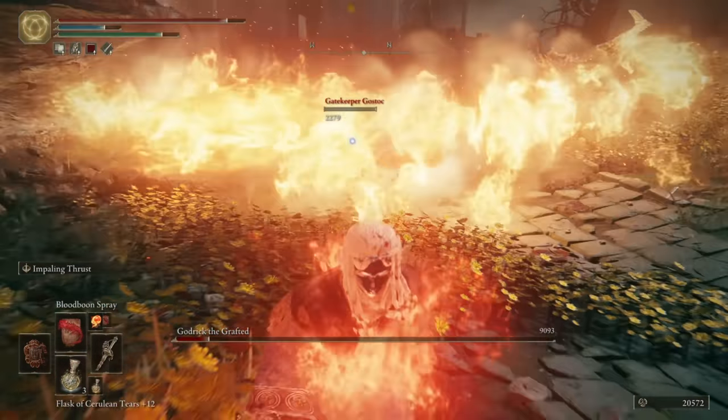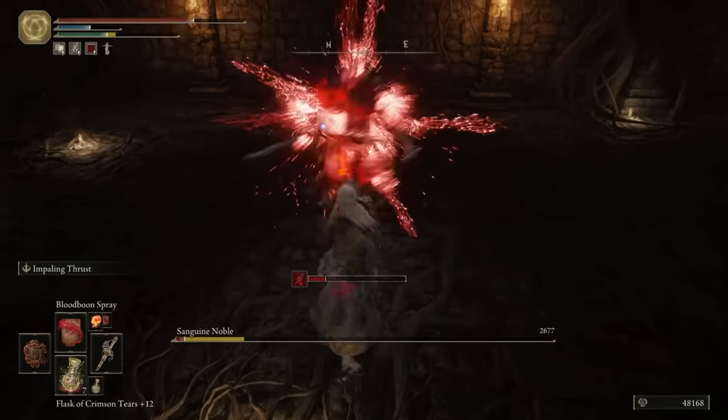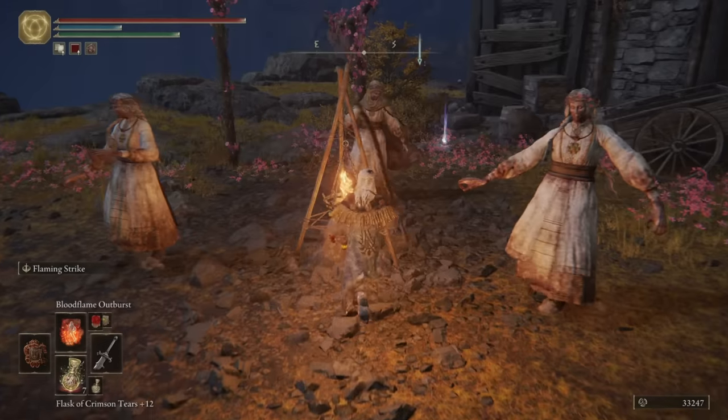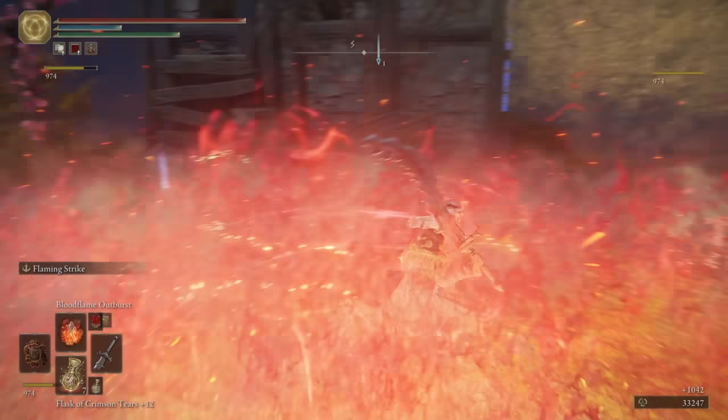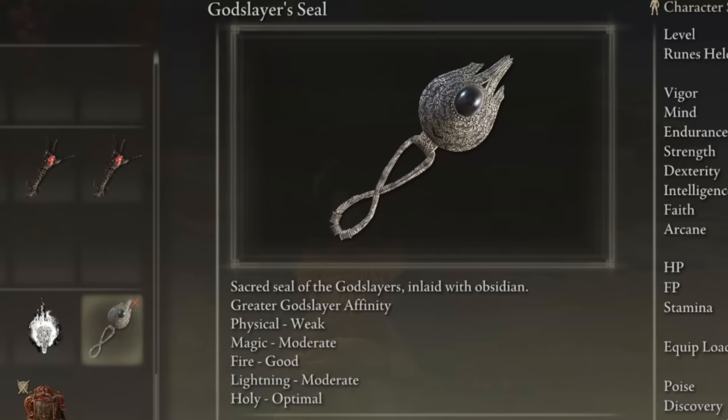He died during the heat of battle — it was a 10 out of 10 moment. Altos hosted a few upgrades for our Blood Flame. My favourite spell is the Blood Flame Outburst: big damage and big AoE, one can't complain. In the Windmill Village, we find the Godslayer's Seal, piquing my interest just a wee bit.